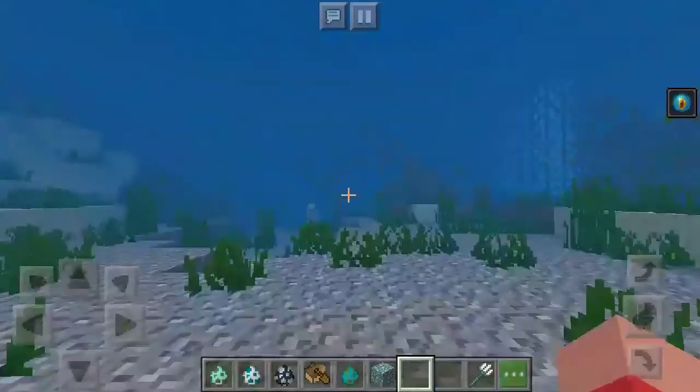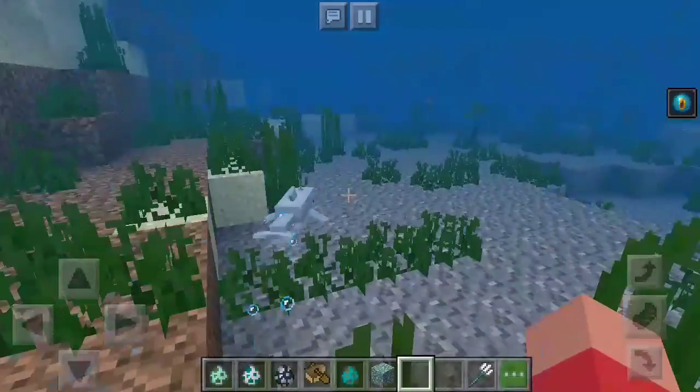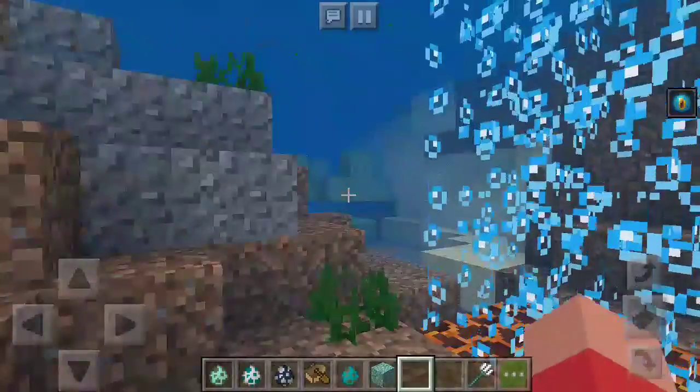So that drowned came here naturally. I thought it was going to be just like the snapshot on PC, but apparently this is Pocket Edition so it's not going to be the same. Now onto the bubble columns.